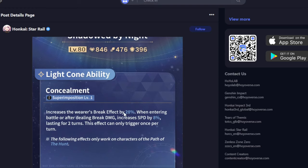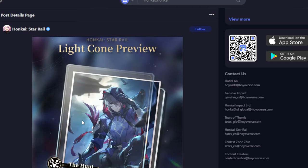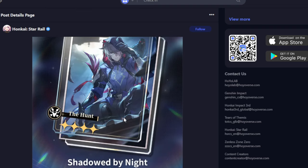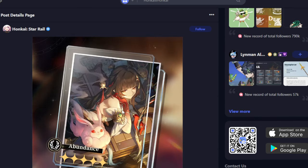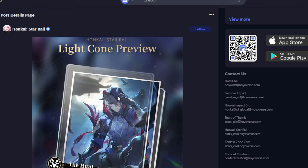I can't imagine what this light cone looks like at S5 — the break effect is probably up in the 40s and the speed percentage maybe 15-16%, knowing how percents scale in this game. I'm going to be hoping I pull this every multi — screw getting the four-star character that isn't Moze, because I still need four more copies. I ended up getting E2 Moze, so I'll probably have a true showcase at E2 at some point. But this light cone is so good for Boothill, I might accidentally pull Lingsha's light cone trying to get it.